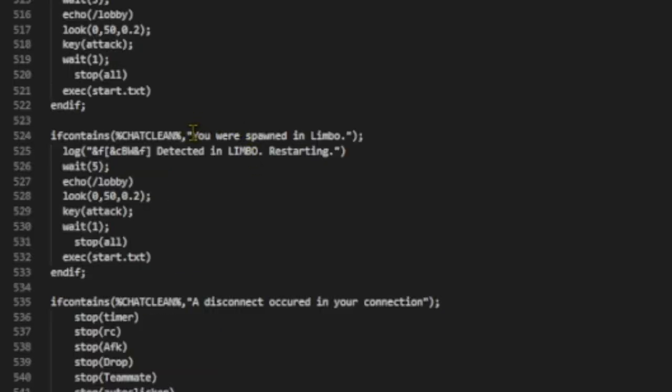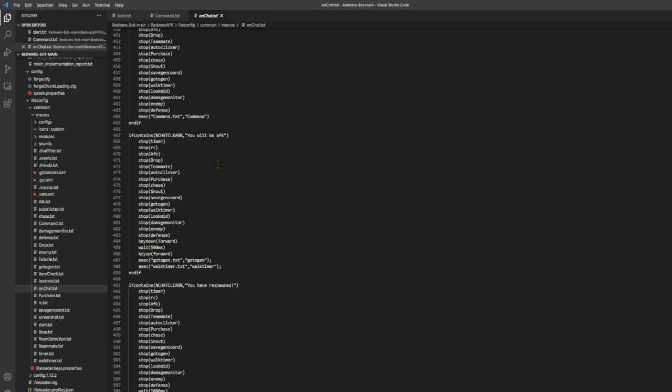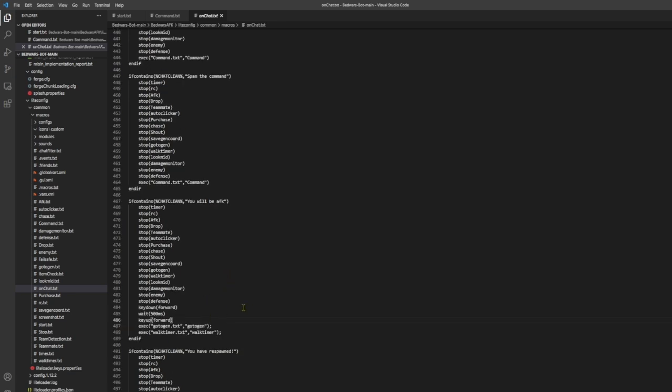So for example, 'you are spawned in limbo' — if for some reason the bot goes into limbo, it will just echo slash lobby, so it will go back into the lobby, and then after that it will do start.txt, starting the bot again, and then it will re-queue. And then 'disconnect to code in your location' — kind of the same thing. And then if you will be AFK, then it will do some stuff to wake it up, like key down forward and key up. So for about 0.5 seconds it will move forward, just to stop going AFK.